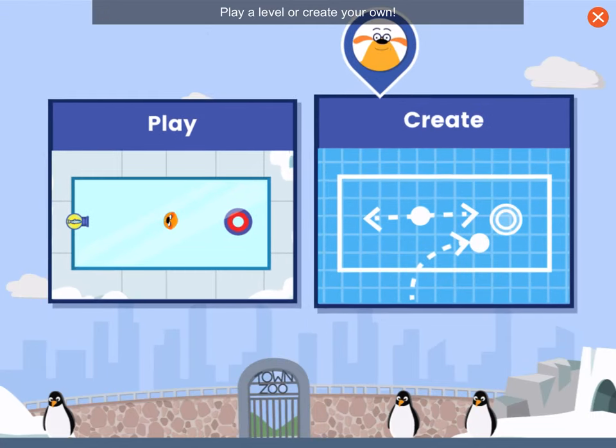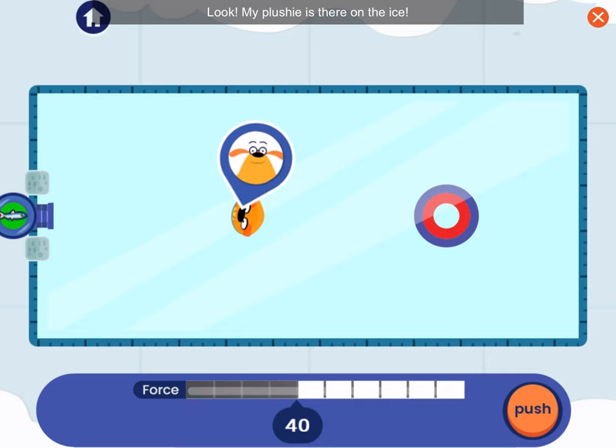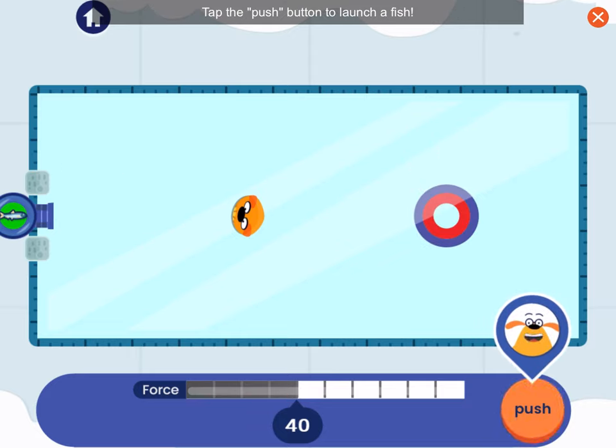Play a level or create your own! My plushie is there on the ice. Use the cannon to push a fish at the plushie! Can you get it to the target? Tap the push button to launch a fish!